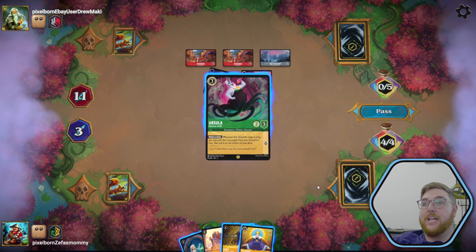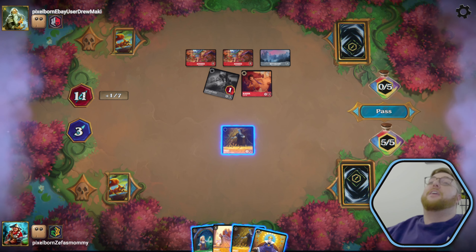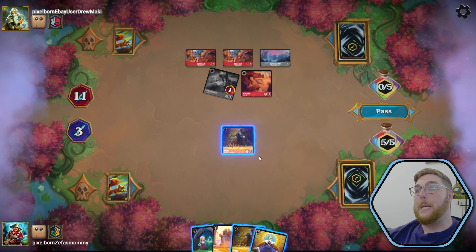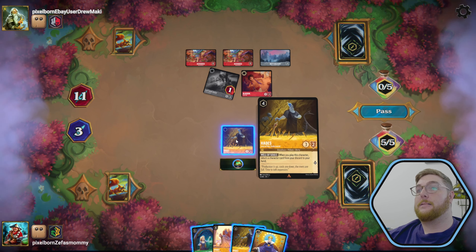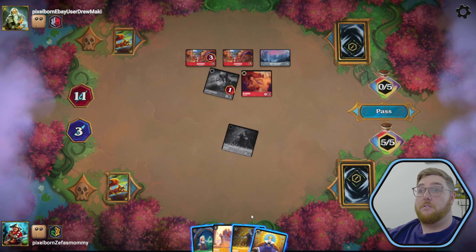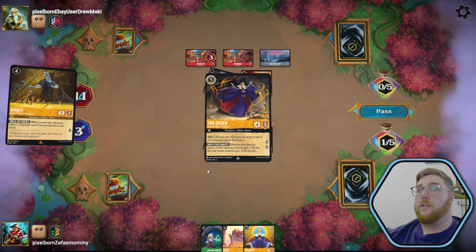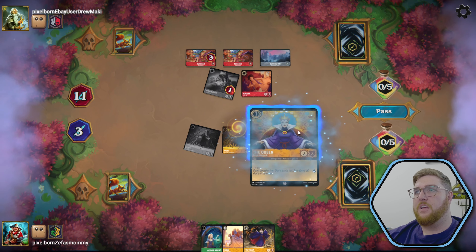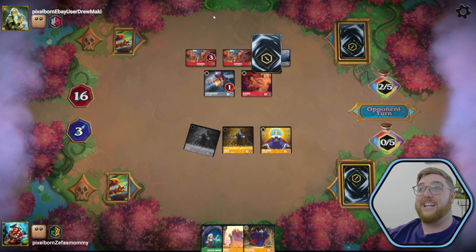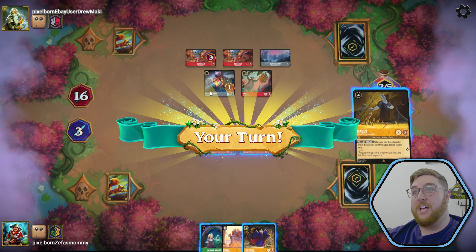What do we got? Ursula — more like Inkerla. When she quests, we can one-shot Agrabah. This is tough. How much is his shift? His shift would be the whole thing. They go to 16 and if they get anything cool, we lose. There's the Baloo. Aladdin takes out your boy. Quest goes on a little Hook spree.